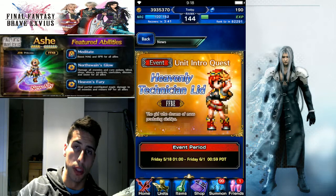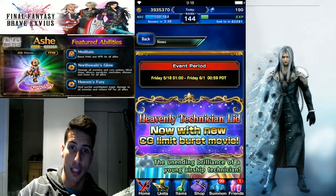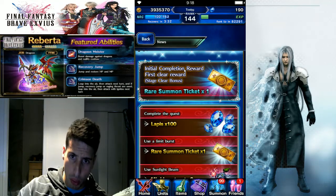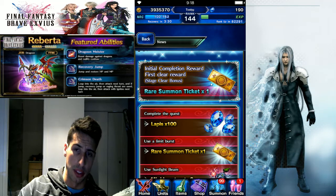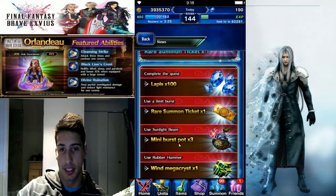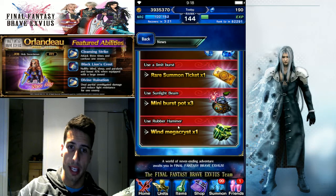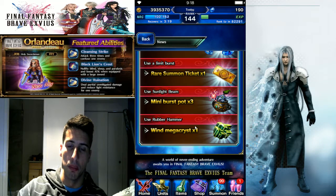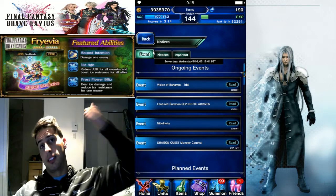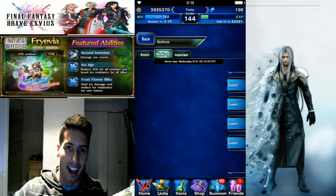One more thing — the unit intro quest is really fun and it's free. Two free tickets and a hundred lapis just for completing the quest once. Complete the quest, get a ticket and 100 lapis. Use a limit burst during the fight, get a ticket. Use Sunlight Beam, three mini burst spots, and use Rubber Hammer — you get a win Megacryst. Always good, always free. I like it — keep giving us free stuff!